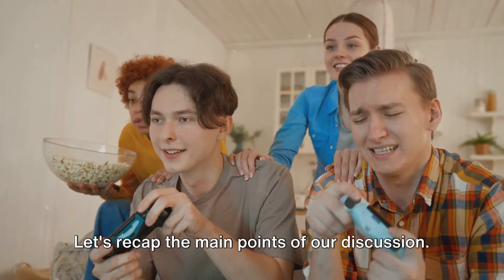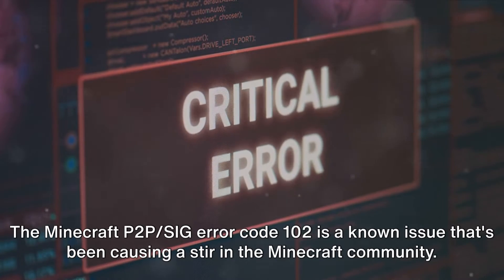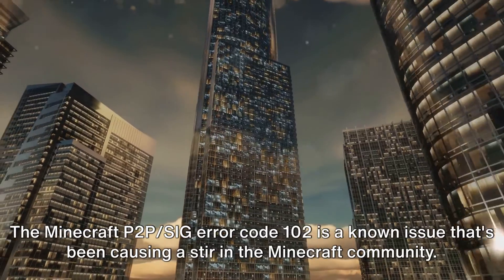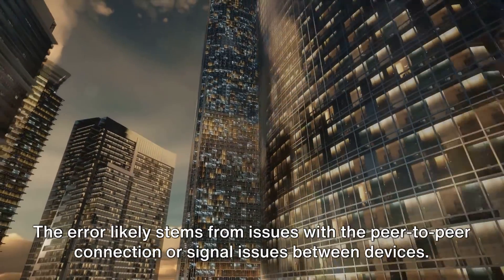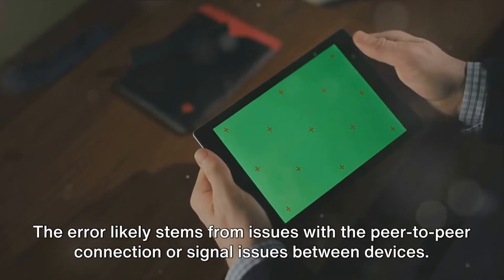Let's recap the main points of our discussion. The Minecraft P2P/SIG error code 102 is a known issue that's been causing a stir in the Minecraft community. The error likely stems from issues with the peer-to-peer connection or signal issues between devices.